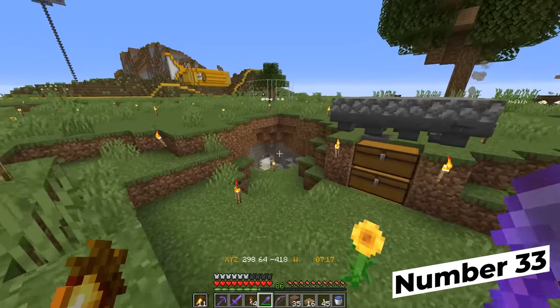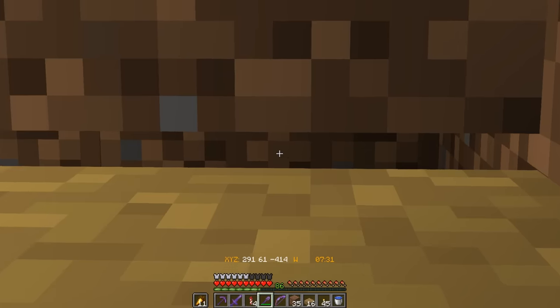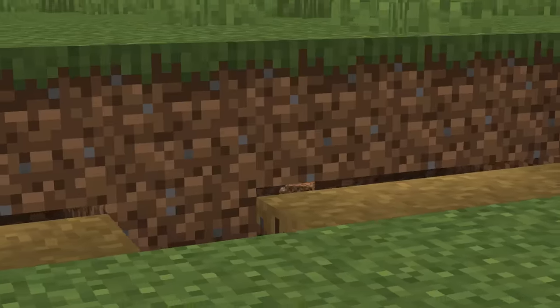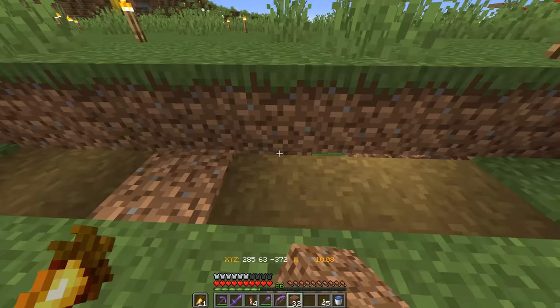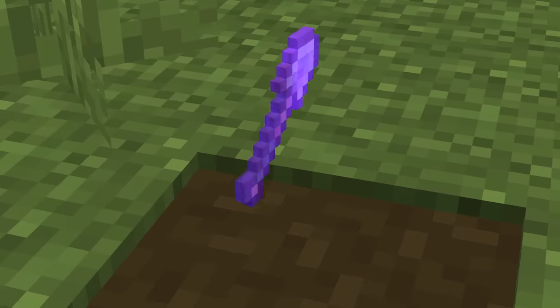Never forget the small details. That path block you place down? There's probably a one-pixel gap between that and the next block up — replace it, otherwise it's just awkward. These little details really bring your build to the next level. Pay attention to them. Ignoring them will do you no good.